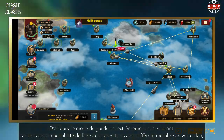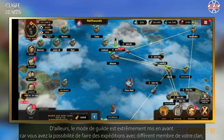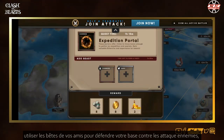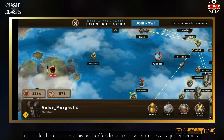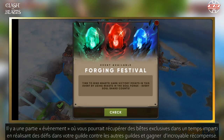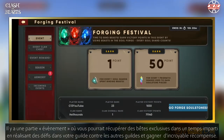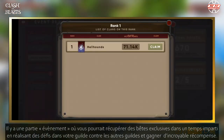Moreover, the guild mode is extremely enhanced because you have the possibility to make expeditions with different members of your clan, use friends' beasts to defend your base against enemy attacks, and also donate resources and use them to win events. There is an event section where you can get exclusive beasts in a limited time by doing challenges in your guild against other guilds and earn incredible rewards.